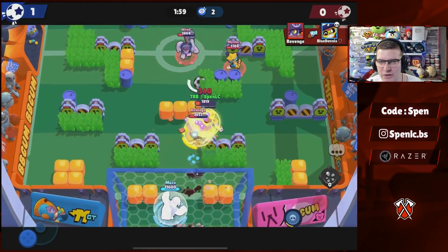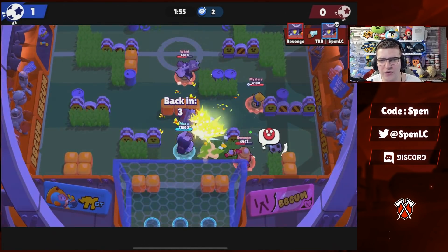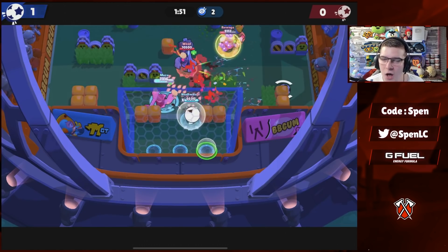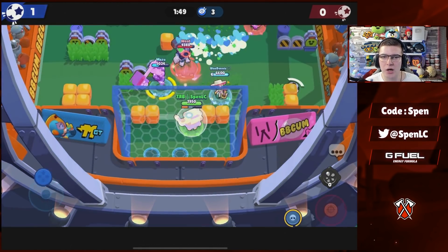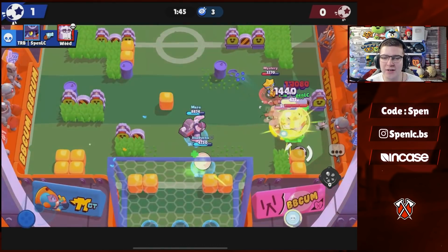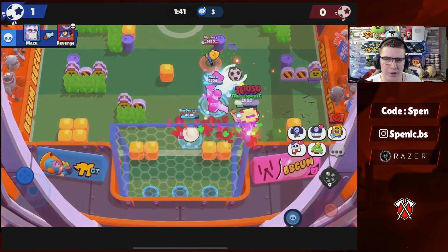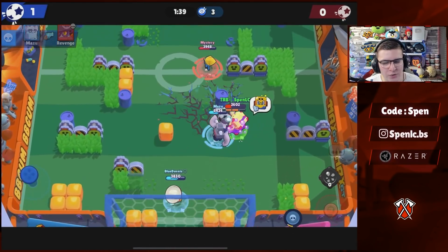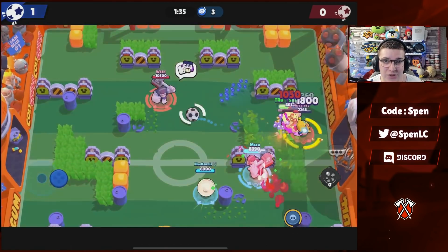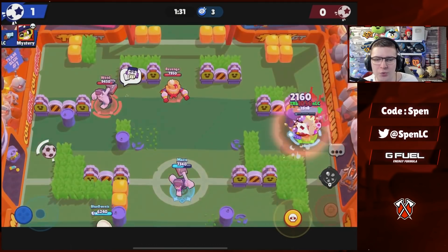Daryl is in a really good spot right now. In terms of star powers, I've been experimenting with both but Steel Hoops is just a little bit better because it pairs well with Poco's heal, though both are very strong. You can swap out the tanks if you're not comfortable on Daryl or Frank. Primo might be a good option — he recently got buffed and he's both a tank counter and a tank himself.